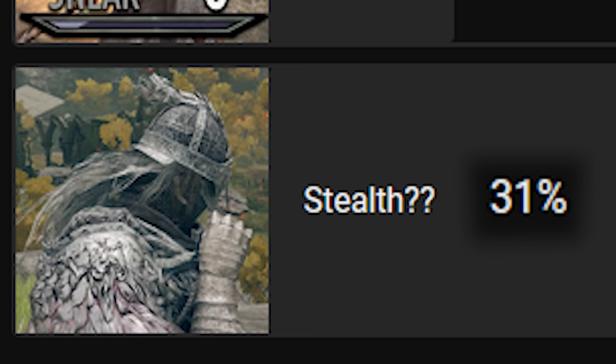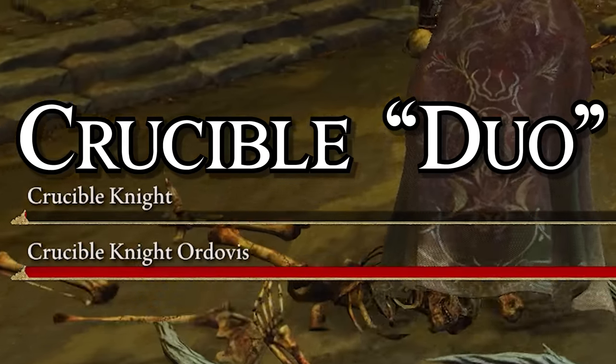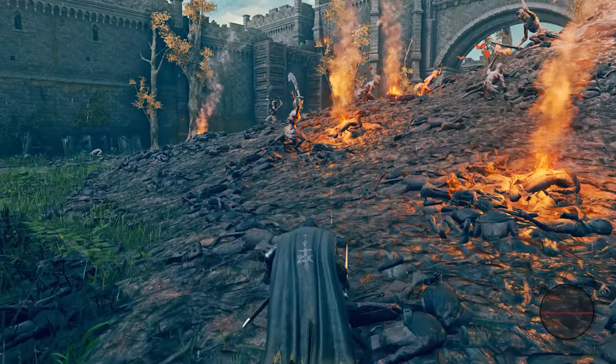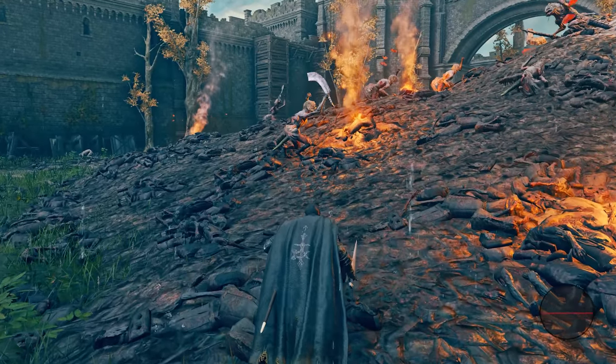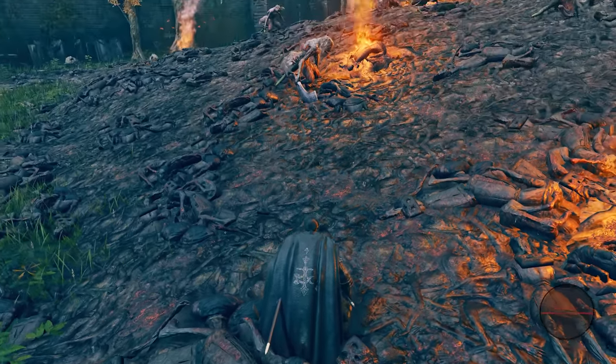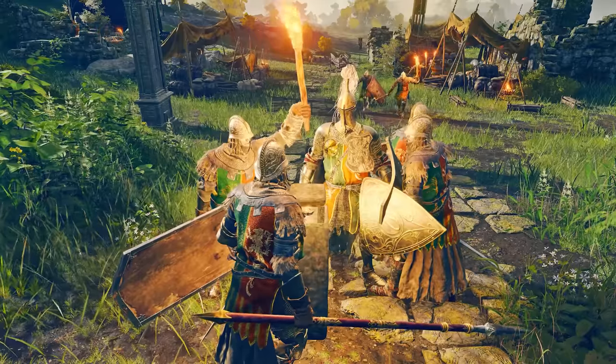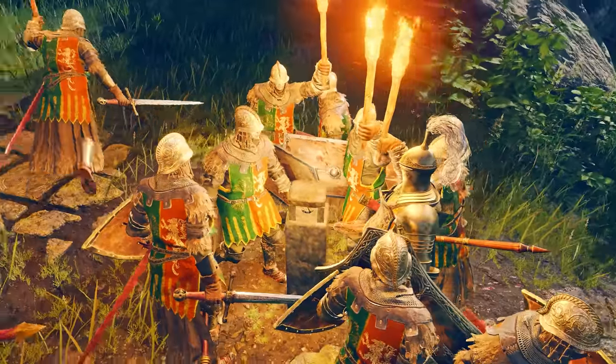Stealth might be the single mechanic we know almost nothing about. Most people know it exists, but not many people know how it can bend the game's route. You probably tried to be sneaky before and embarrassed yourself by crouching up to an enemy, just for your wooden box to move and the whole squad to pull up. It feels unreliable. And to some degree, it is. But for the most part, there is very little you cannot do if you know the ins and outs of stealth.